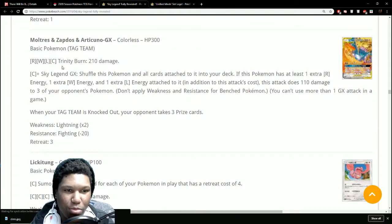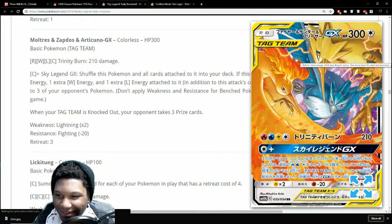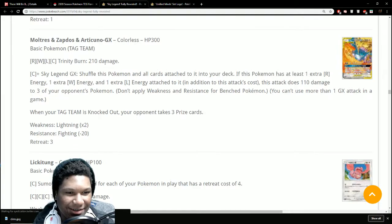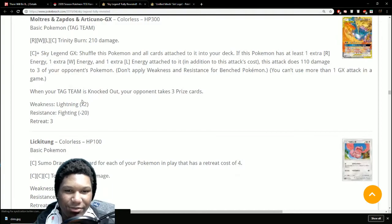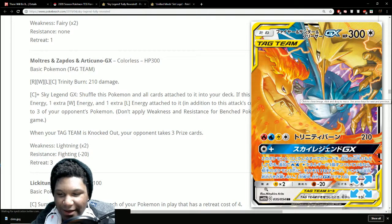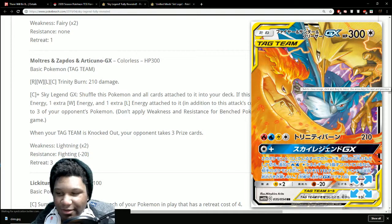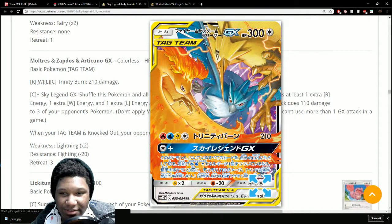Articuno, Moltres and Zapdos GX — the trilogy, the whole gang! Trinity Burn does 210 damage for four energy. Sky Legend GX: shuffle this Pokemon and all cards attached to it into your deck; if it has at least one extra Water, Fire and Lightning energy in addition to the attack cost, deal 110 damage to three of your opponent's Pokemon — don't apply weakness or resistance. That's wild, but realistically nobody's going to have time to set this up, and it's weak to Electric. Really cool art though, beautiful card.